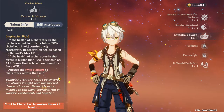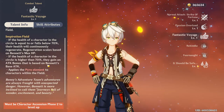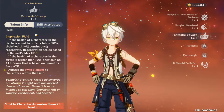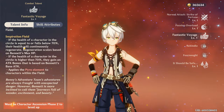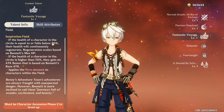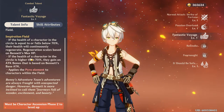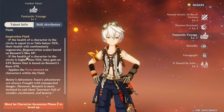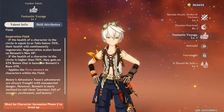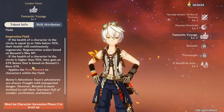His ultimate, Fantastic Voyage, makes a ring around the play area. If you switch a character into that ring, it does one of two things: if the character is below 70% HP, they regain HP. If they're above 70% HP, they gain an attack bonus based on Bennett's attack.